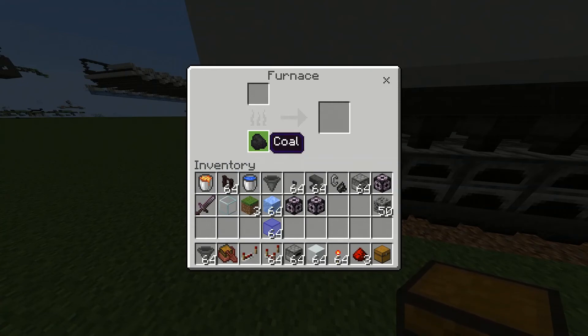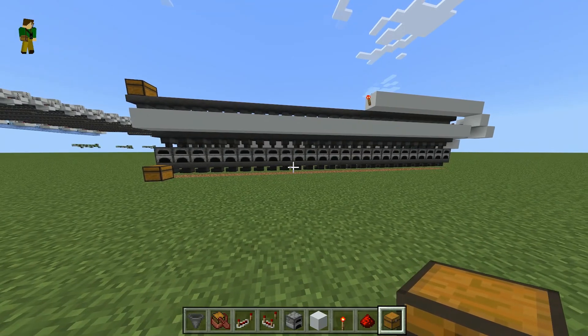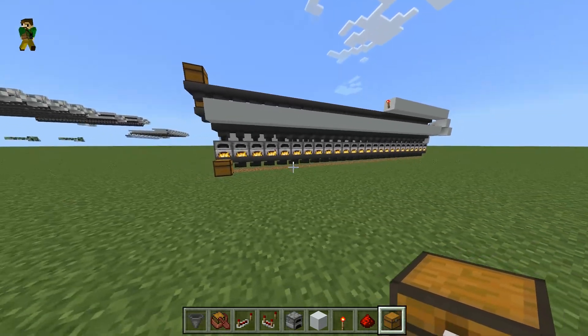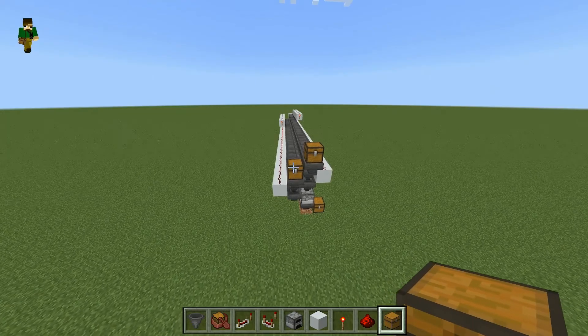Put in 50 coal — you should see it drop down, first one piece then a second. Do the same for your smeltable item and you should see all furnaces turn on at roughly the same time. After a bit, items should start coming into the chest at hopper speed until it's finished smelting, and there they come in at hopper speed — 50 coal worth smelted successfully.